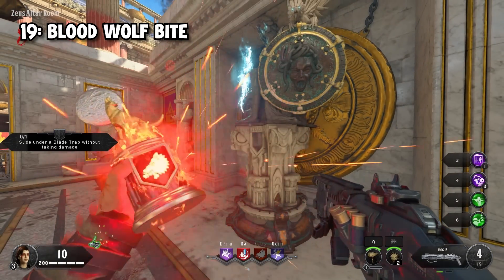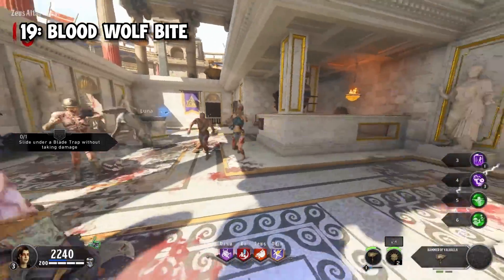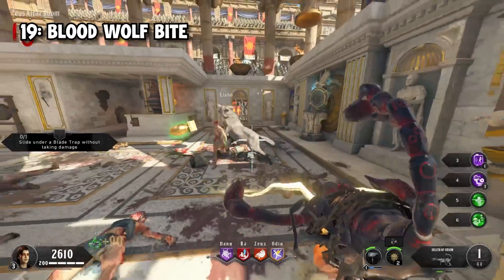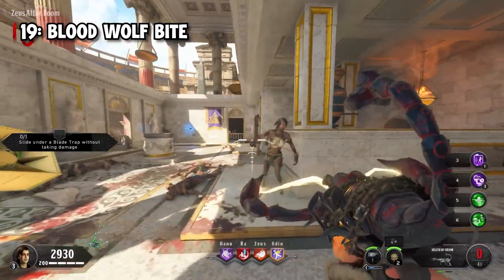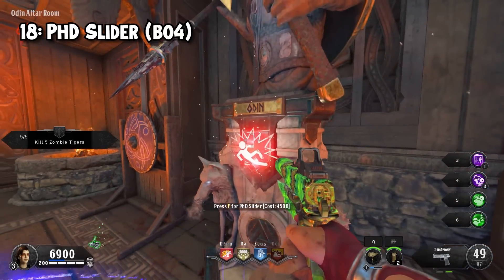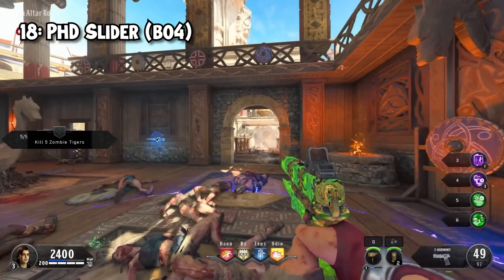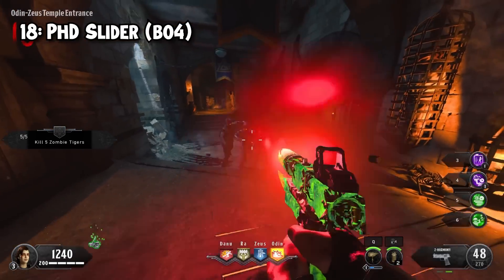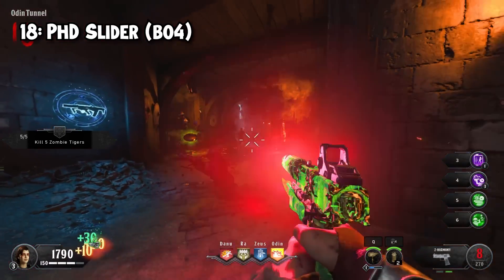In 19th, we see Blood Wolf Bites. Deal enough damage in a quick enough time and your own personal guard dog called Luna will spawn. Luna follows you around for about a minute and kills zombies for you. With the modifier active, Luna has a chance to drop small amounts of points, ammo, and charge for your special weapon. In 18th is PhD Slider — the Black Ops 4 version. This time PhD is similar but activated by sliding, which is infinitely better for zombies than diving ever was.